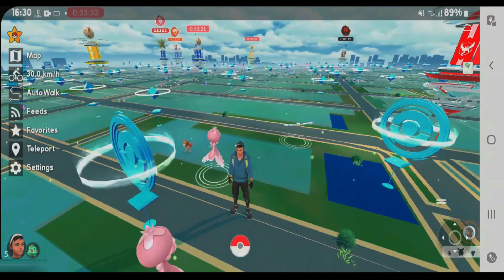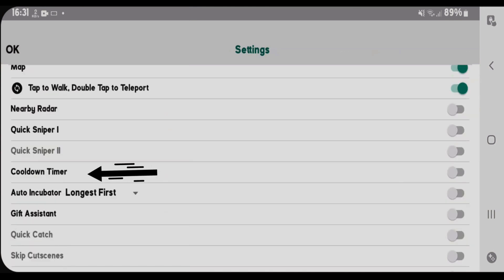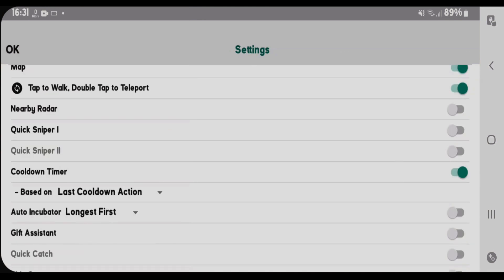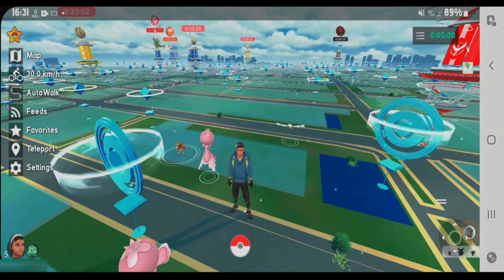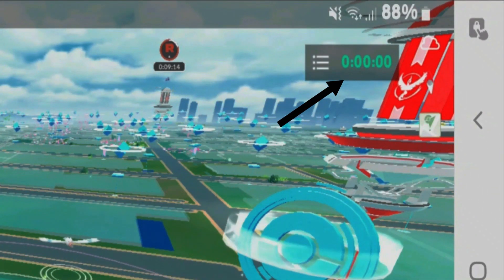Let me demonstrate this. Go to settings of PCSR and I'm going to activate the cooldown timer. Let me enable this cooldown timer — it's based on the last cooldown action. Tap on okay and I've got this small box showing the cooldown timer. Currently it's 00:00, which means I can perform any in-game actions.